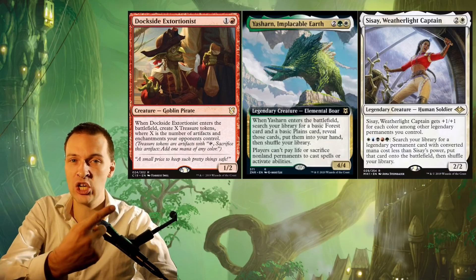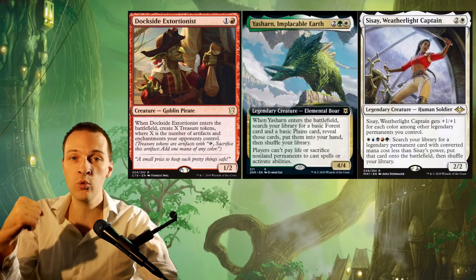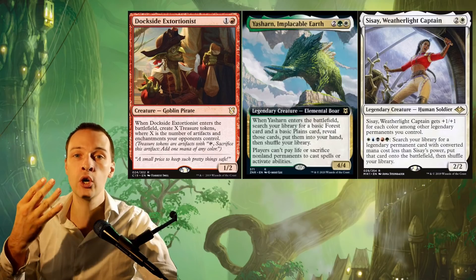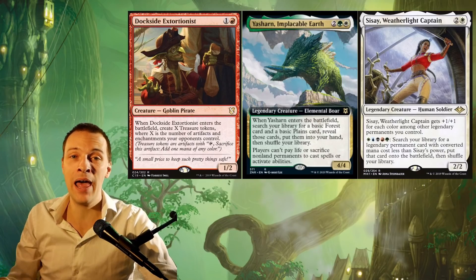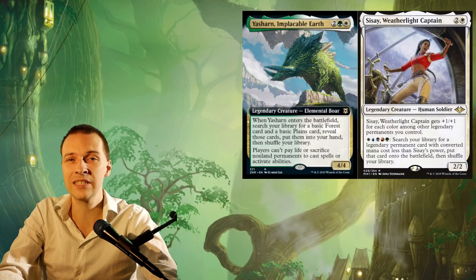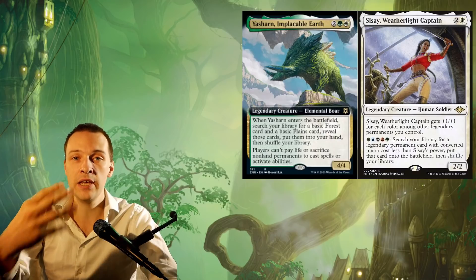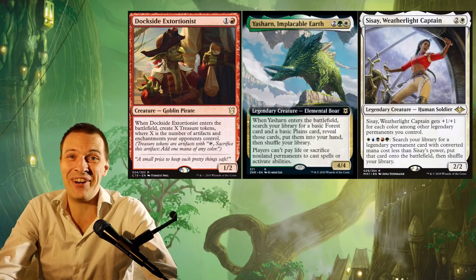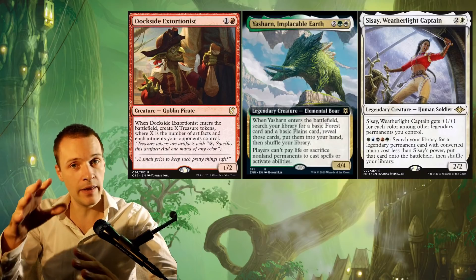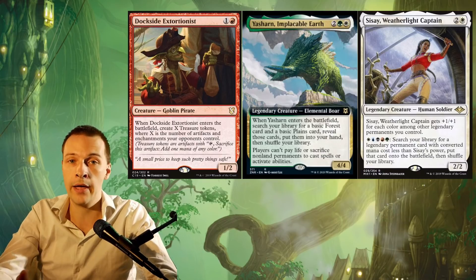This is coming from a hardcore Cissé player. Dockside Extortionist is one of the best cards for Cissé — that Goblin Pirate is a one-card combo for us, making it possible for us to punch out wins if we have enough enchantments and artifacts amongst our opponents as early as turn 3 or maybe turn 4. And this beautiful boar is completely shutting our plan A down. It's like putting a Gravedigger's Cage inside Kess or Elsha. Also, 4 mana is actually quite expensive — it's not usually something we're tutoring for with Cissé. Usually we're interacting with Cissé with CMC 2 and CMC 3 legendaries.